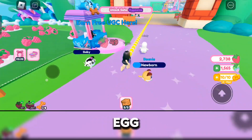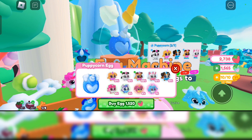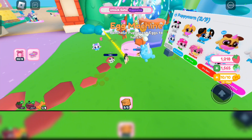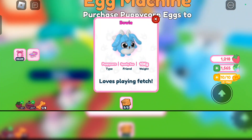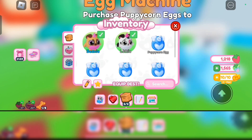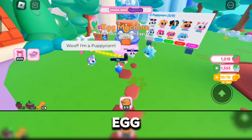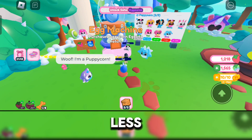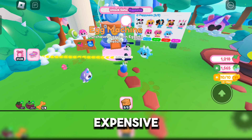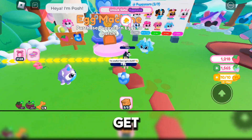So to purchase an egg, go to this egg machine right here. Here you can purchase a puppy corn egg. So buy egg — and there you have it, we have a puppy corn egg now. A puppy corn egg is much less expensive if you're just starting out the game. But the more puppy corn eggs you buy, the more expensive it gets. So it might take some time to get puppy corn eggs.